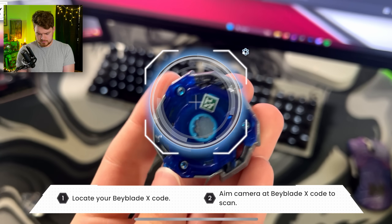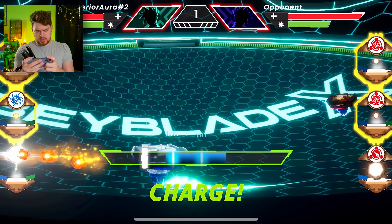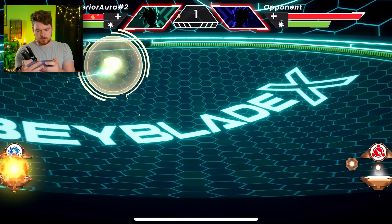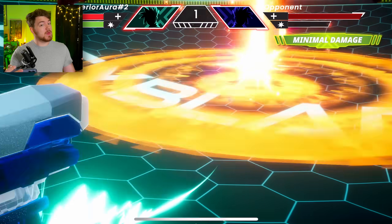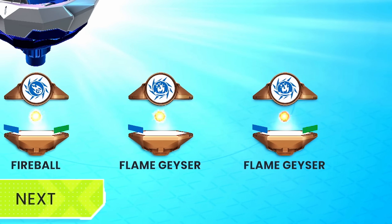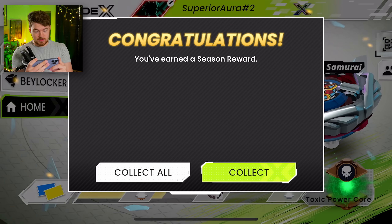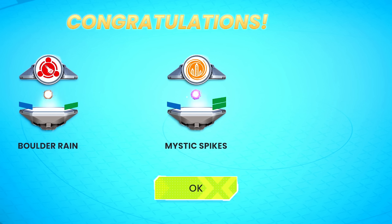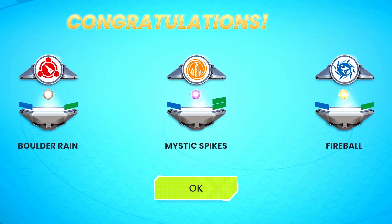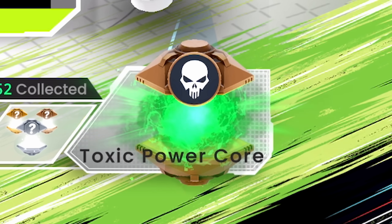What happens if we scan Sword Dran even though we have it? Let's try that. Scanned — Sword Dran unlocks even though we already have Sword Dran. Interesting. This is a different type of charge here. I'm definitely kind of confused with what's going on in the app right now, but it looks cool. Fireball. Flame Geyser. So are they different skills? There's actually a battle pass — it looks like we are in a season reward. We got Boulder Rain, Mystic Spikes, Fireball — I guess these are like skills. Scorched Blade. And at the very end you get a Toxic Power Core.